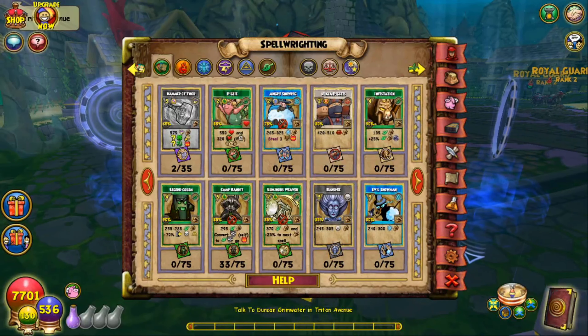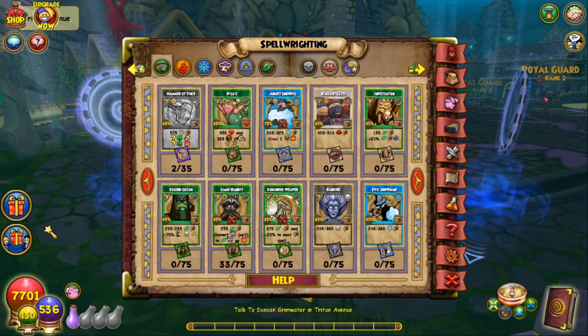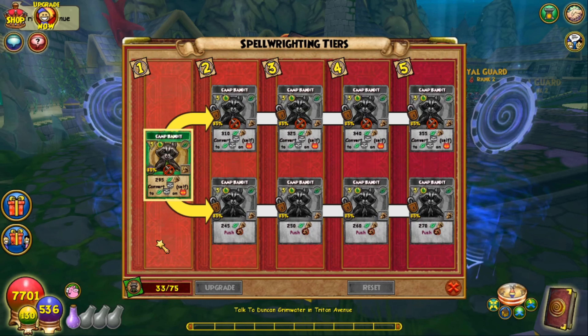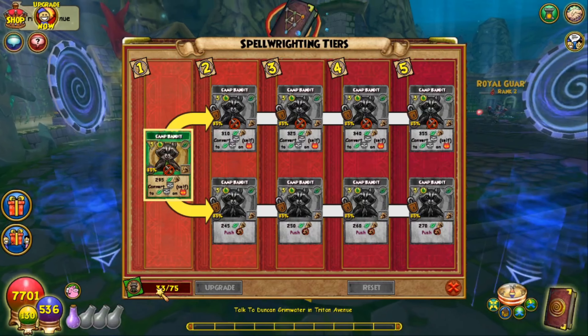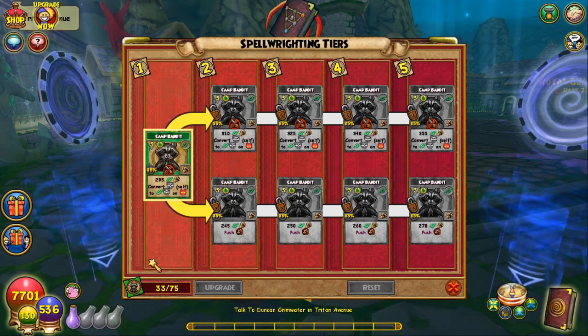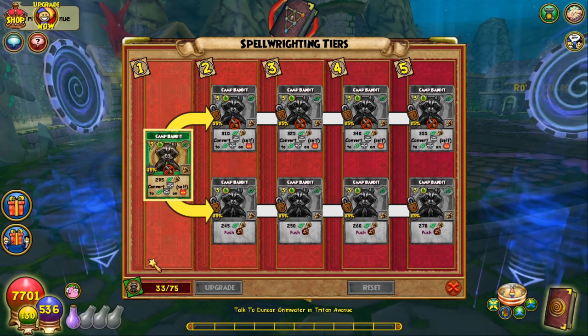Now if the Life Elegant Boots weren't enough to entice you to farm this boss, there are other drops. You can get the Camp Bandit Spell for Life from the Ravenwood Rangers Lore Pack. It is a very common drop — these spellements are very easy to get. In my 10-15 runs my wife got the spell and the spellements, and there are 2 more spells I'll show you quickly now.